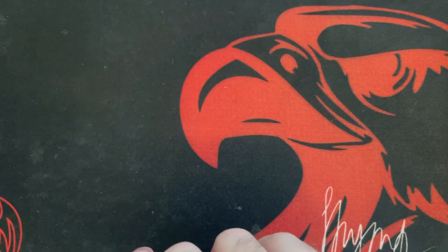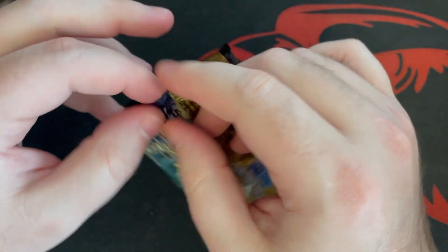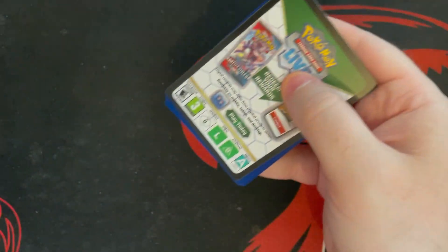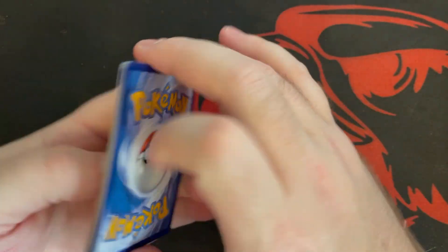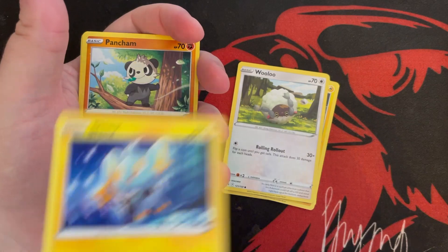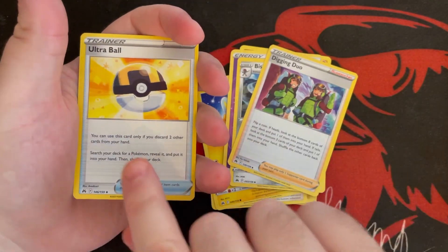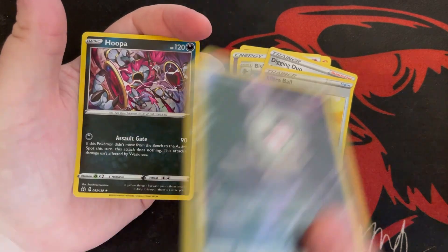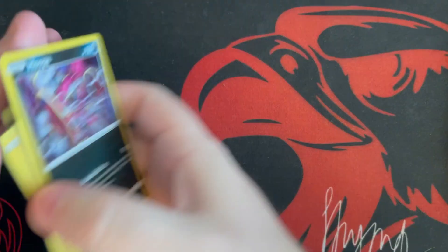Let's rip into the third pack. Is there any special card we're looking for? There could be a rainbow in one of these packs. Pack three: Skrelp, Helioptile, Wooloo, Shinx, Bunnelby, energy, Bisharp, very cool looking Digging Duo trainer card, Ultra Ball. Another Galarian Gallery card — number 28, Duskull, very cool looking. And a hollow Hoopa! Wow, two GG cards already, Clark — pretty good start.